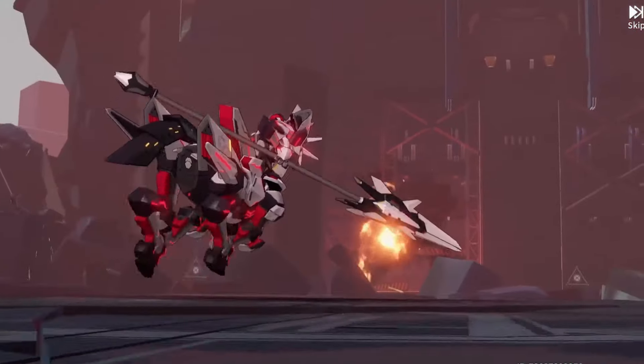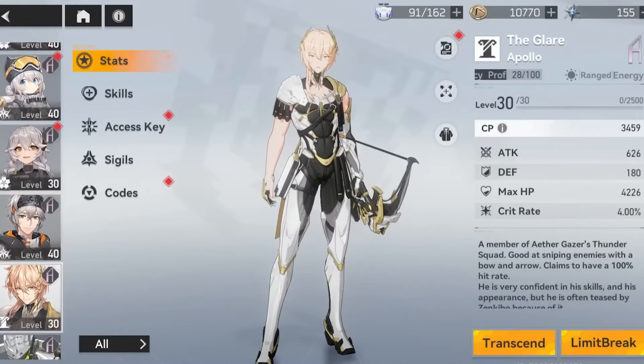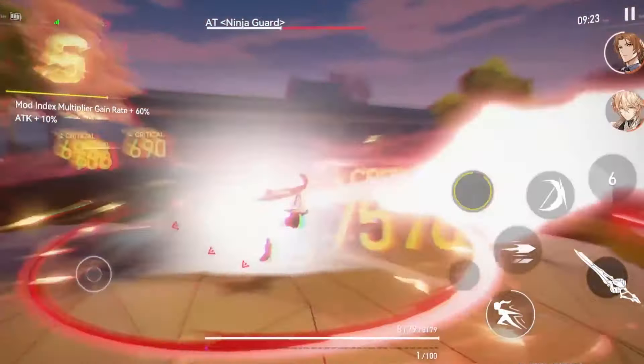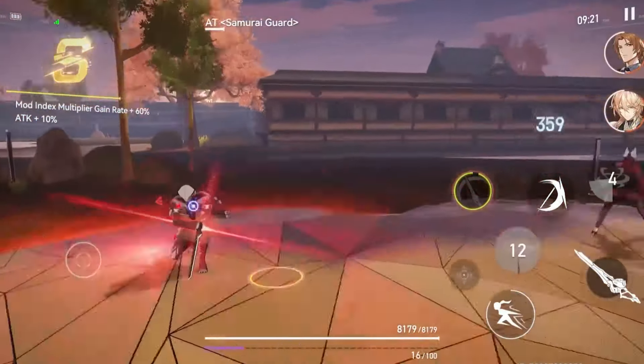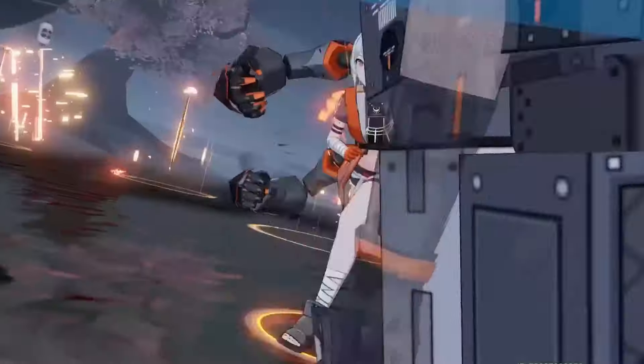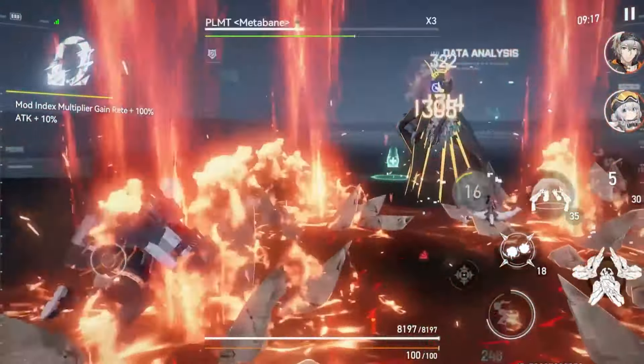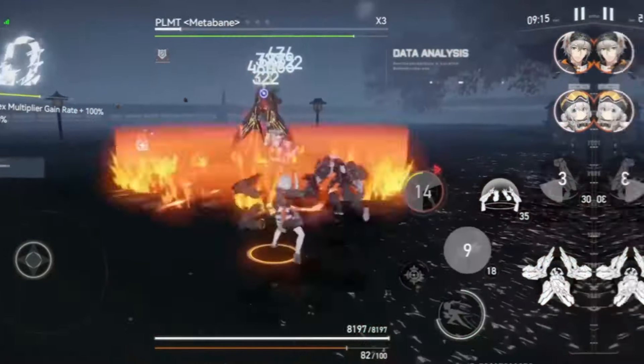Eta Gazer is a futuristic action RPG from Yawstar Games that came out in June 2023. The game has an amazing story told through dialogues, cutscenes, and missions. You can choose from a range of characters, each with their own voice, personality, and background. The gameplay of Eta Gazer is thrilling and dynamic.